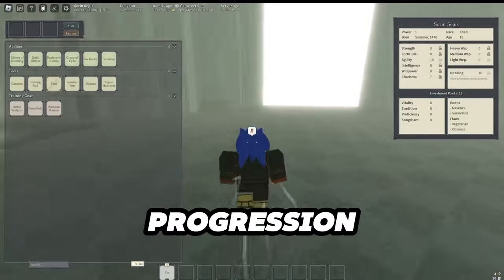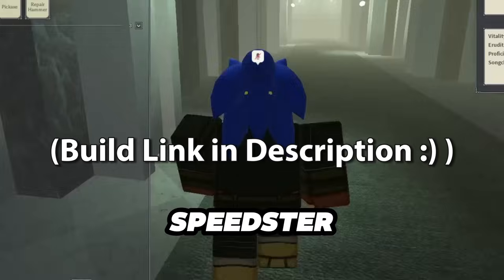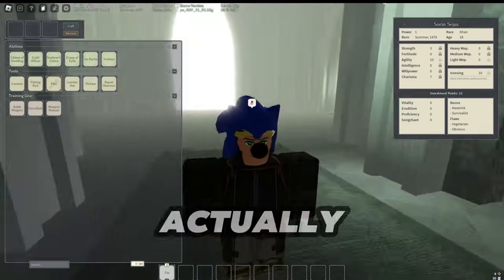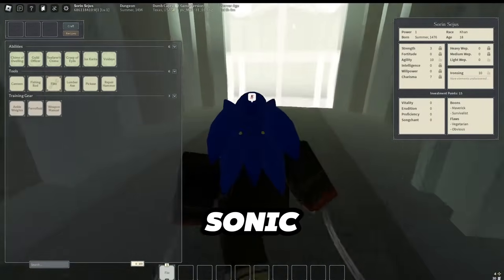Starting off in this progression, we're going to be going 100 Agility because, you know, this is Sonic - he's the speedster, he's known for his high speed. Then 55 Charisma so we can get Dazing Finisher, because we're going to be landing a lot of flourishes. Just Kareta is actually so OP. And then we're going to be going 30 Ironing so we can get the Sonic ball move.